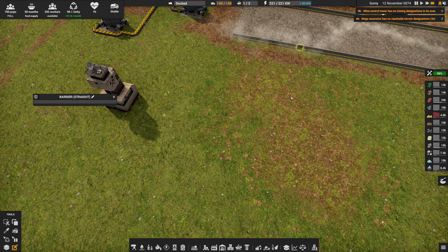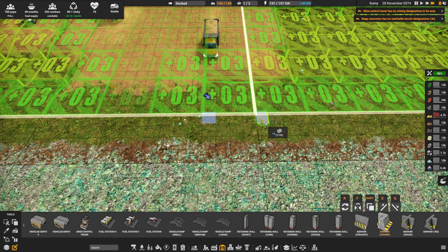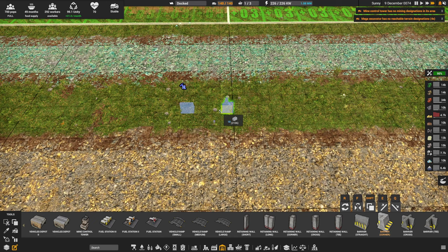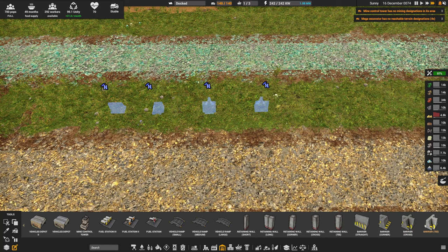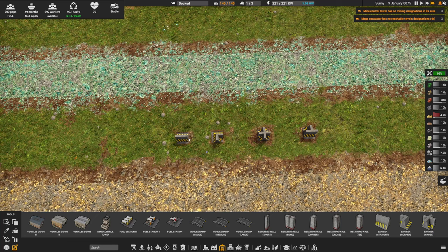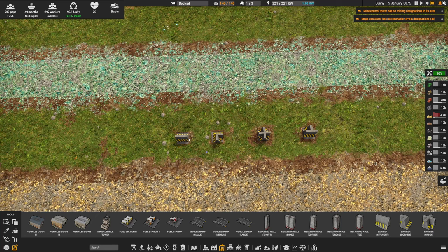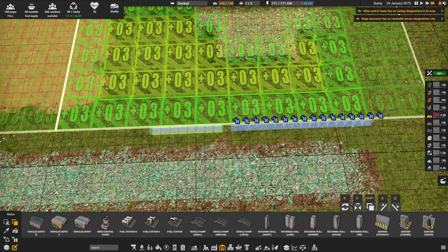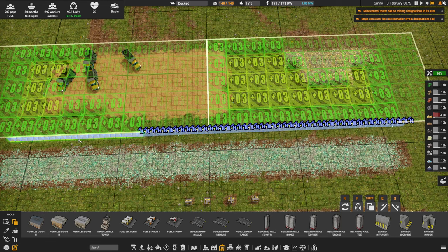If you want lovely barrier walls along the road edges, these are barriers — you access them later in the game under buildings for vehicles. You can get a straight barrier, a barrier corner, a barrier cross, and a barrier T — that's it for the list. They cost 10 concrete slabs each, which is super cheap to make. They're a bit of a pain to place since they're only one tile in size, so I recommend placing a small strip first and then copy-pasting the whole line if you want proper barrier walls to really keep the road defined.